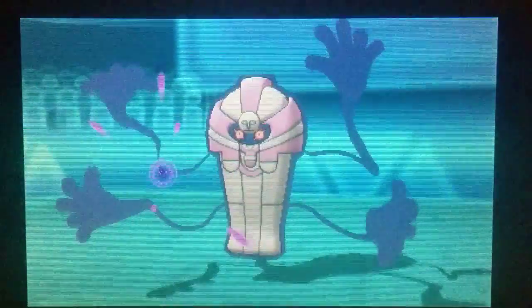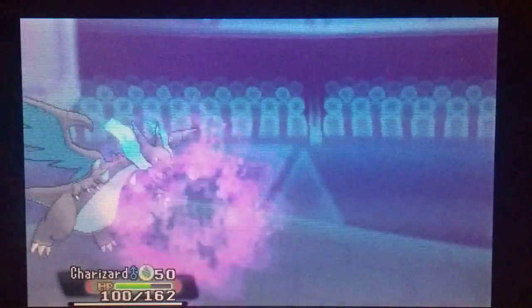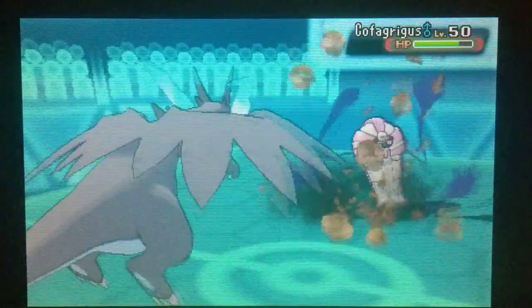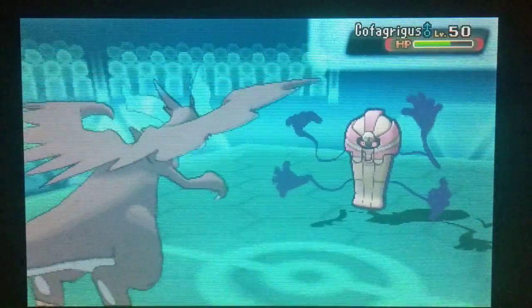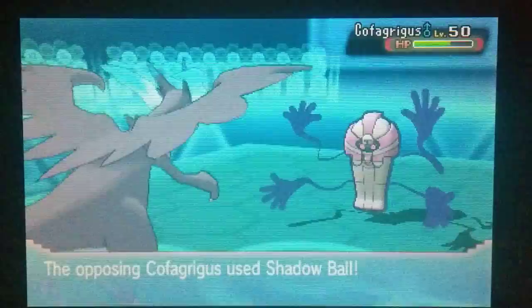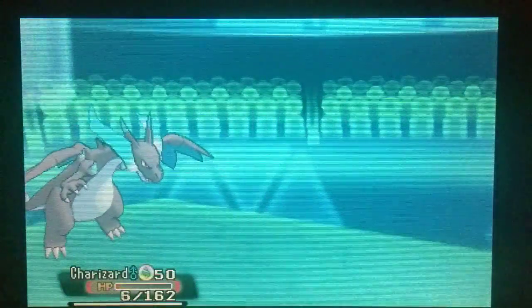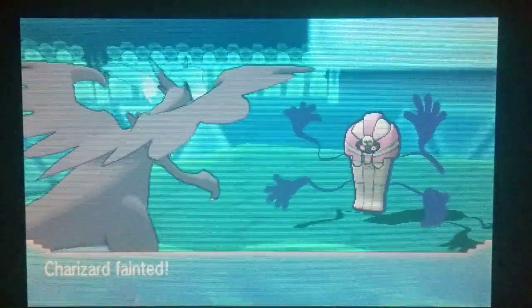He's going to get a Shadow Ball off — we should be able to take that okay. It takes us to around half. We're going to get a Rock Slide off; I'm just desperately trying to stall this Trick Room out now. He's going to get another Shadow Ball — we might just live this one unless he gets a crit. But he gets a crit, which is typical, so Charizard is going to go down on that.